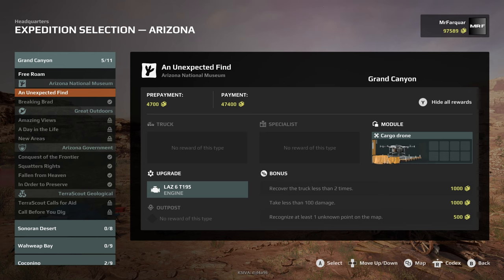Recover the truck less than two times for an extra grand, take less than 100 damage for a grand, and recognize at least one unknown point on the map. I can't get my words out today — this is going to be a good one. So let's do it.